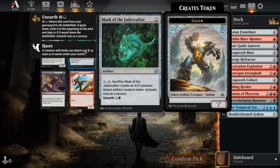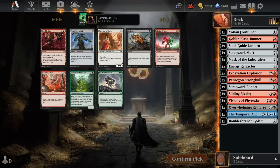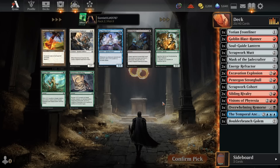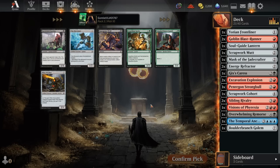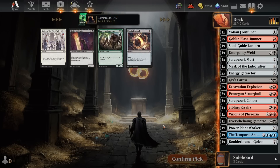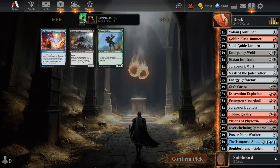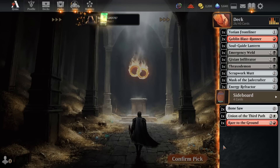For pack two pick seven, Mask of the Jade Crafter synergizes with our double Goblin Blast Runner, and we can Unearth it off these Energy Refractors to get a smaller creature later. With triple Penrigan Strongbow, I'm incredibly happy to take a second Sibling Rivalry. We'll take the Gix's Caress for more Power Stones if we end up in Red-Black for the core of the deck, and an Emergency Weld. We also pick up a Gixian Infiltrator for the full-on Sacrifice deck. We'll see what we find in pack number three.